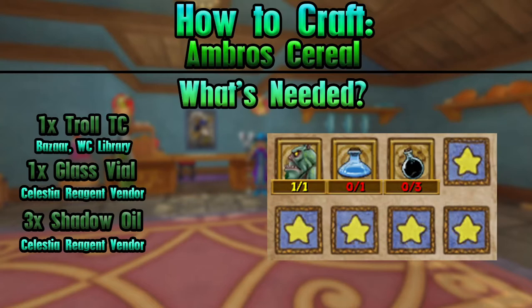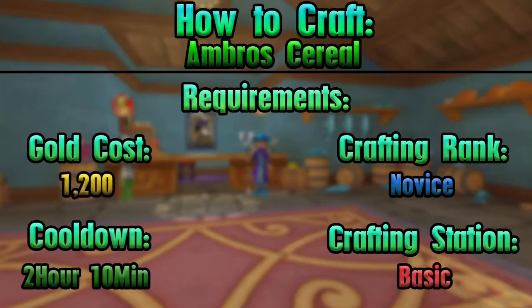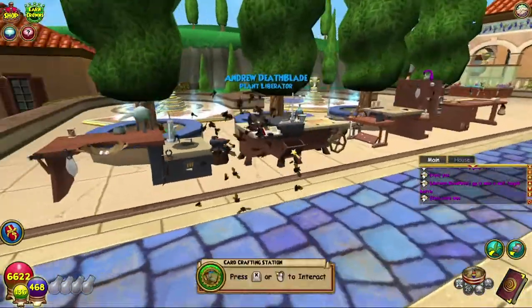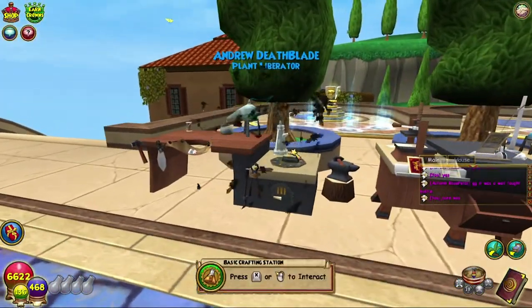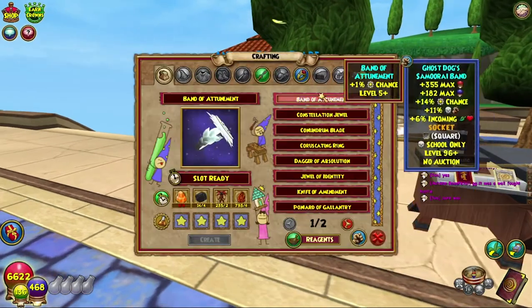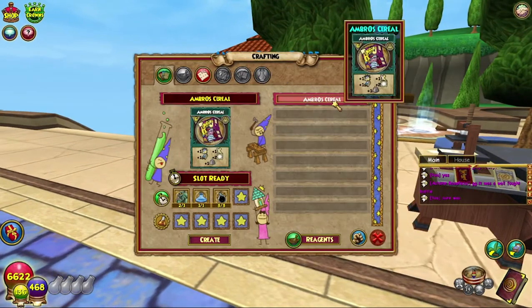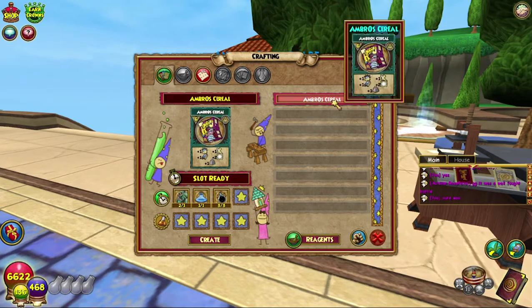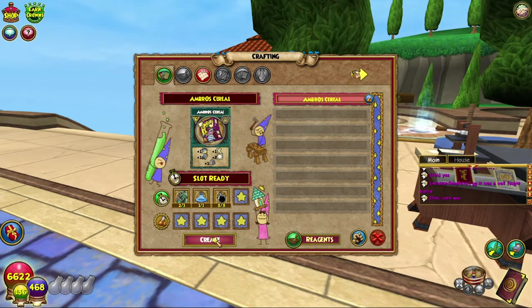As always, everything you will need, everything you require, and all of the requirements — you get it, pretty much the same as the others. This pet snack is actually kind of good, not gonna lie. From what I've seen, let's craft this bad boy up. It's a rank six snack, so it's not terrible — it could be better, but it could also be worse.